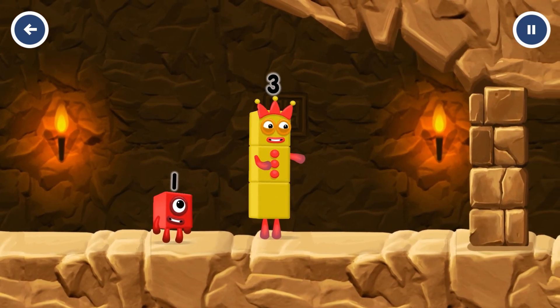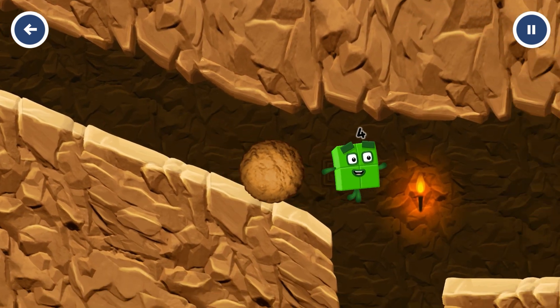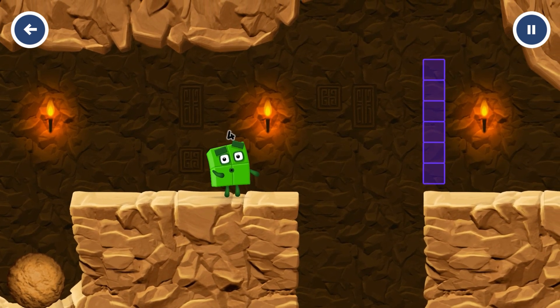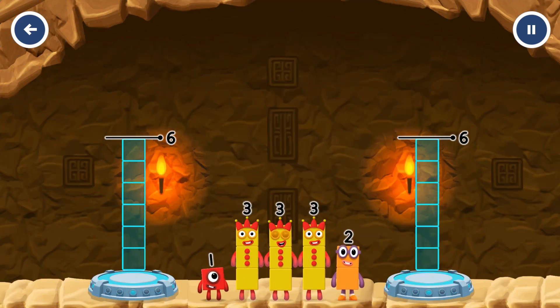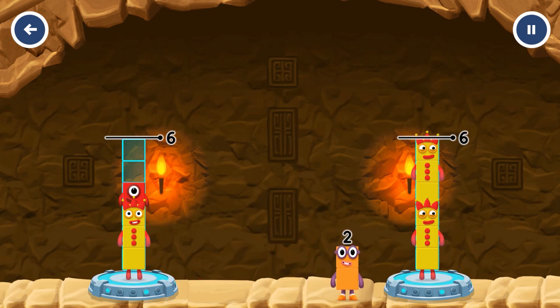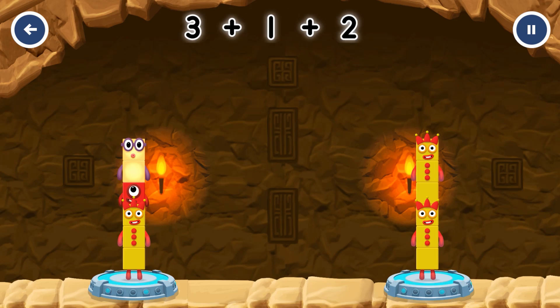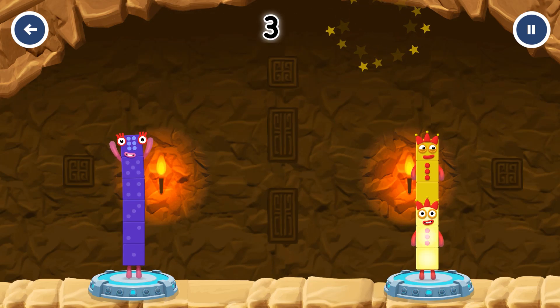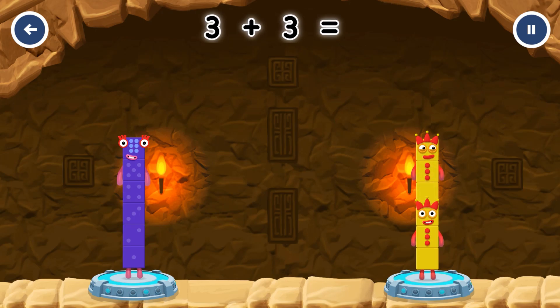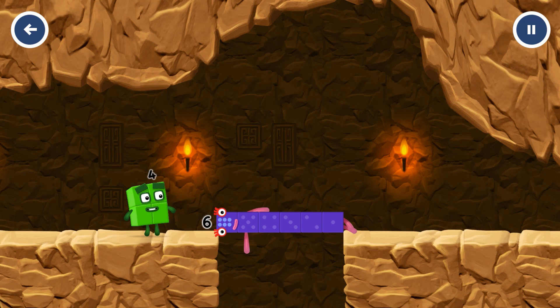I think three might need one's help to get past that wall. Share the number blocks evenly to make two groups of six. Three, three, two — you cracked it! Three plus one plus two equals six. Three plus three equals six. Six equals six. Well done!